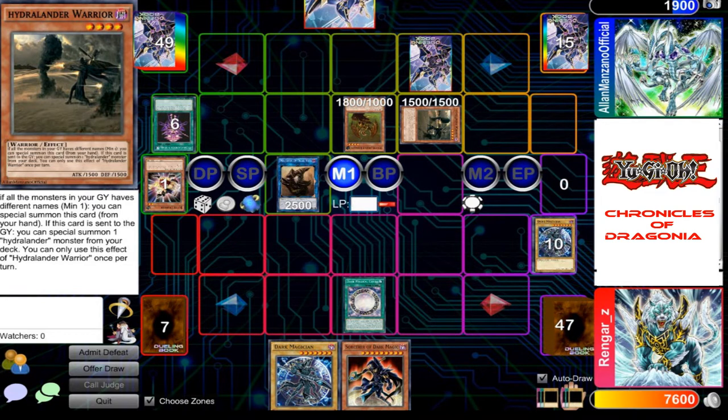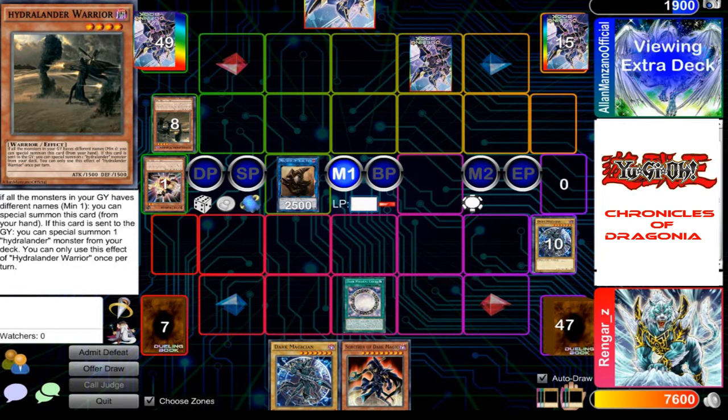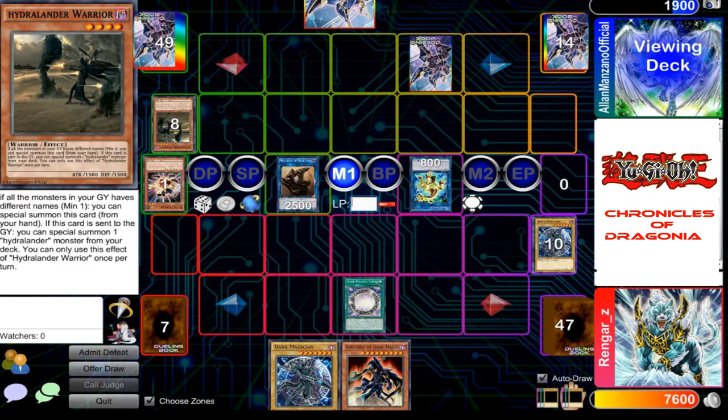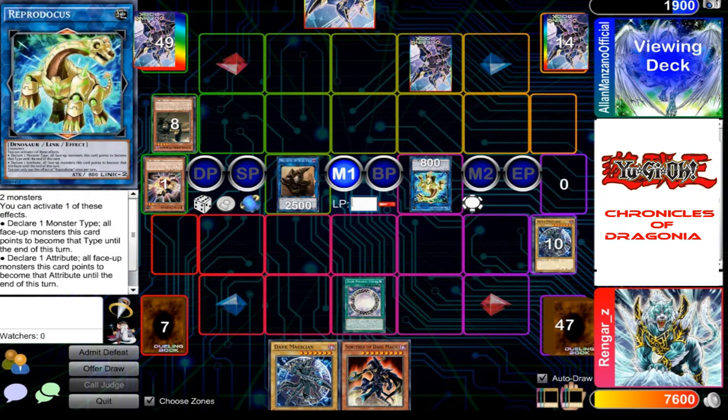I shall link summon using both of them — Reproducus! Now Hydralander Warrior's effect activates. When he's sent to the graveyard, I am allowed to special summon another Hydralander monster from my deck. Say welcome to my Hydralander Magician.